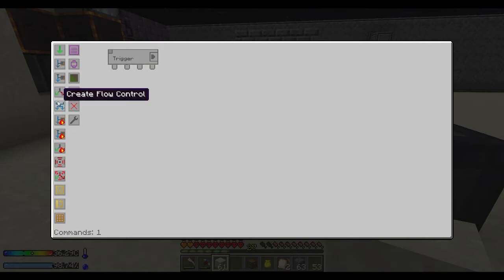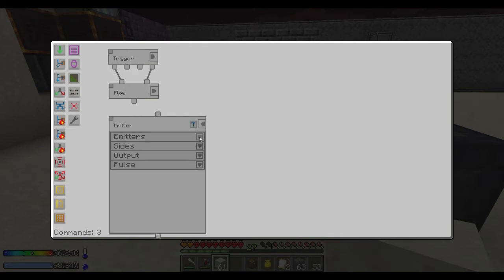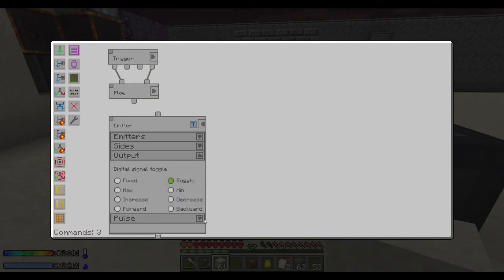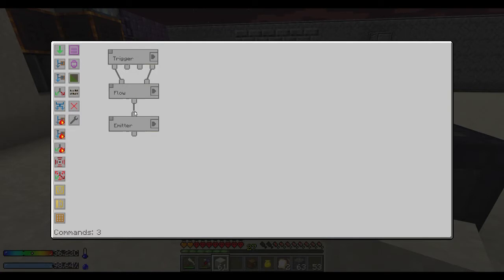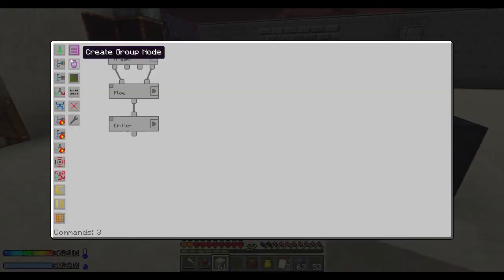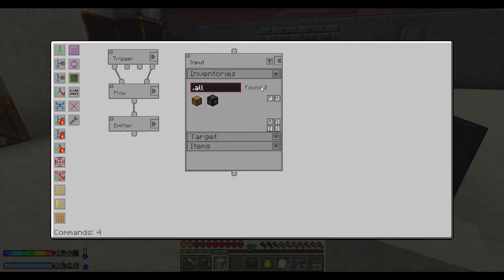Now what do we want? We want a trigger — and this is going to be a redstone controlled receiver. Flow control. Go here. I'm a redstone emitter — choose that one. Don't care, don't care. We want this to be toggled. So now when we flip that, yeah, it flickers. Now we want an input, and I'm really stretching my memory now — which will be the chest.